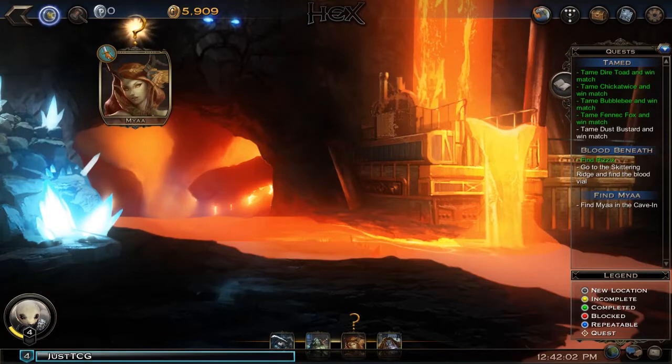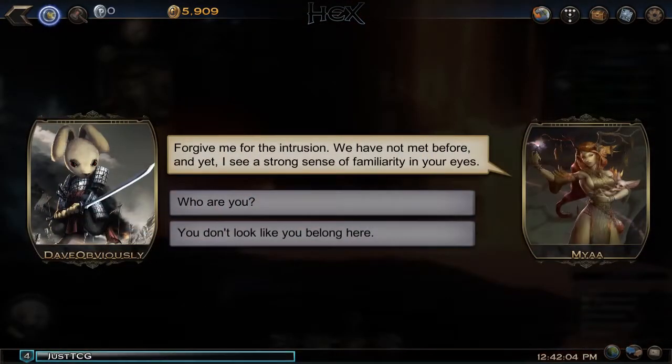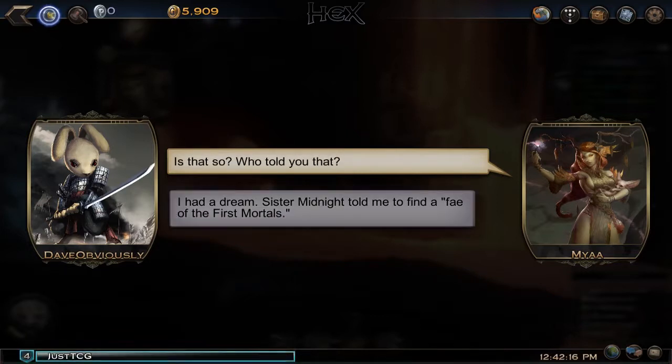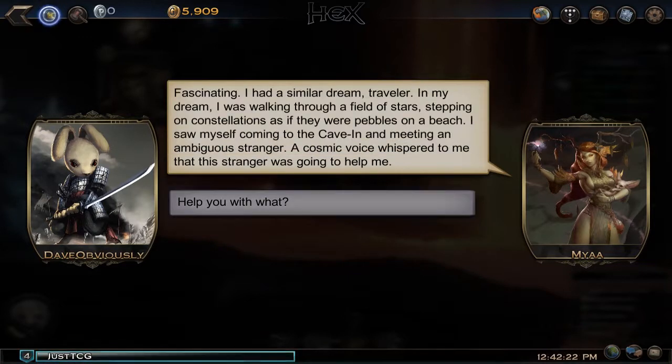Mia says: 'Forgive me for the intrusion. We have not met before and yet I see a strong sense of familiarity in your eyes.' We ask who she is. She says she's a traveller named Mia, and that she thinks she was meant to meet us here — she had a dream. Sister Midnight told her to find a Fey of the first mortals.